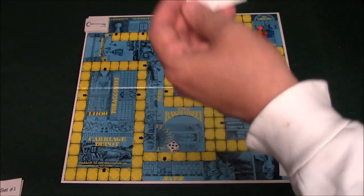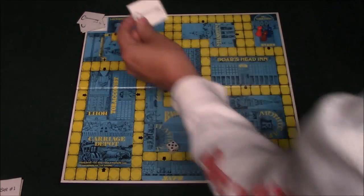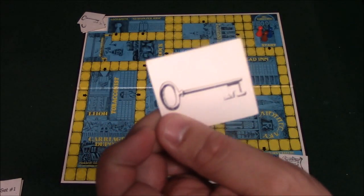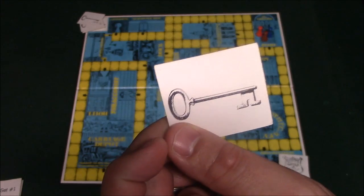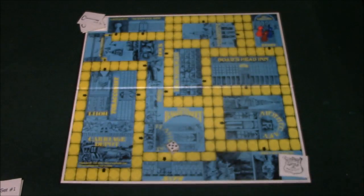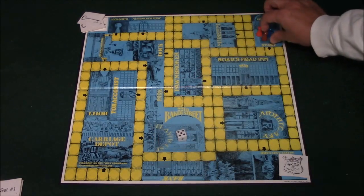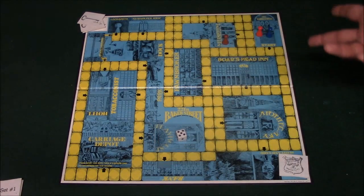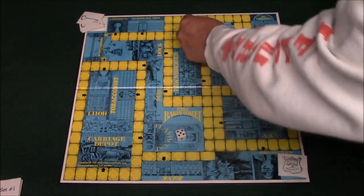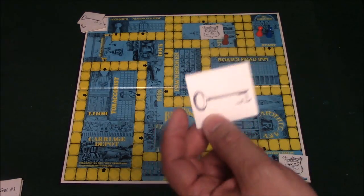Each person is going to receive one Scotland Yard card and one skeleton key. They can use these throughout the game and can only hold one of each at a time. The Scotland Yard card basically locks out a room — for example, if I roll and end up at the museum, I can pick up the clue and then place the card there to show that room is locked. Now in order for somebody to get into that room they're going to have to have a skeleton key.